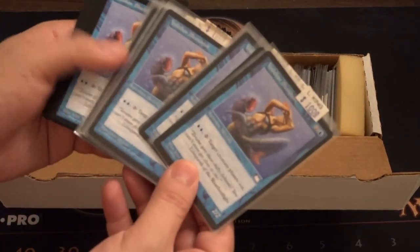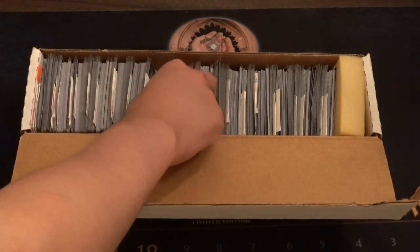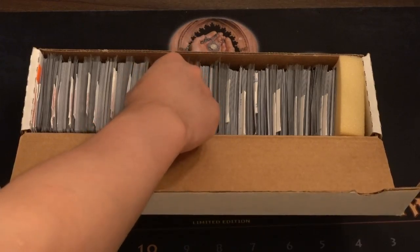Illusionist: target creature phases out. Looks like that was a more popular blue card — we only have two copies of this card, so it might be good. And now we are in green.